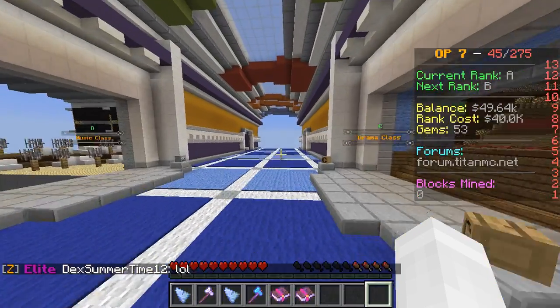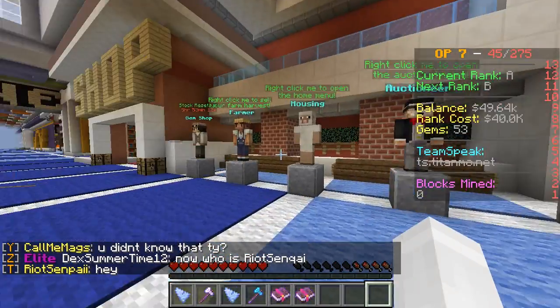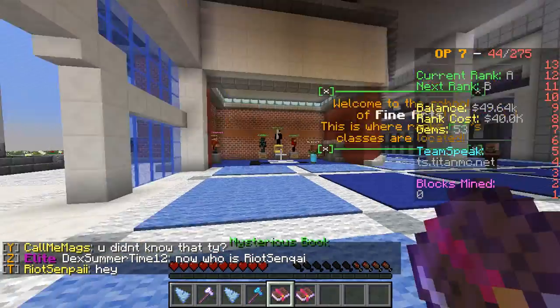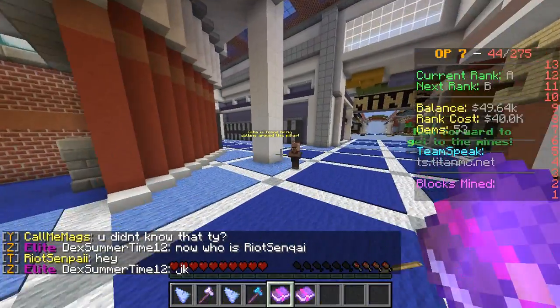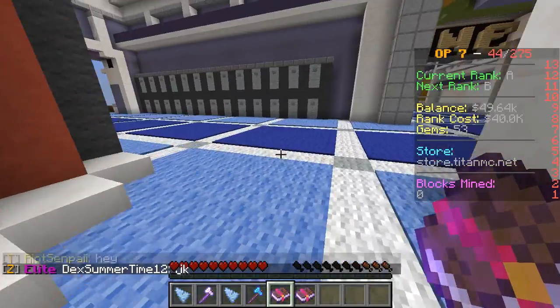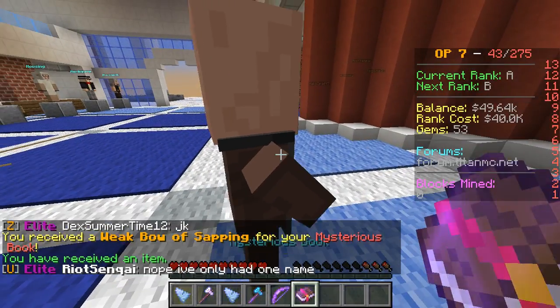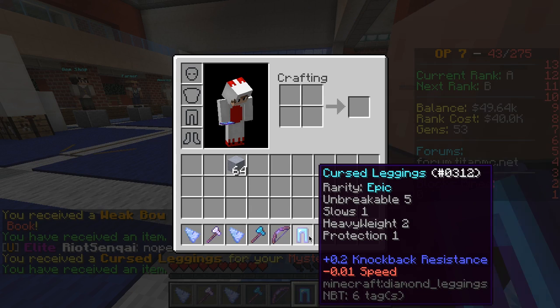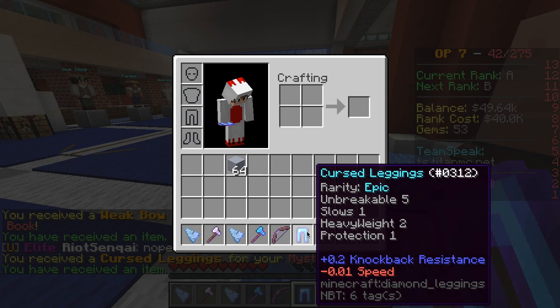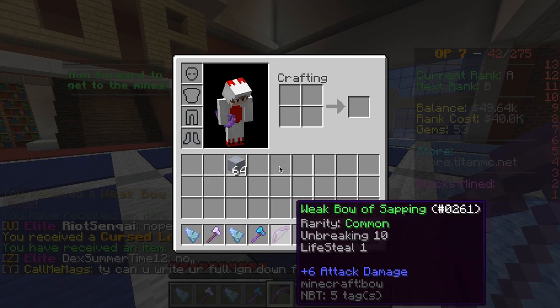Let me do slash spawn. Echo is over here — he walks around the pillar as you can see. You can catch up to him. He dropped a bow — that's good. There are pants that say heavyweight which slows you, and this bow has lifesteal which is very good.